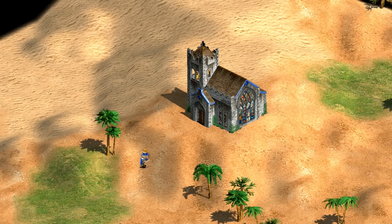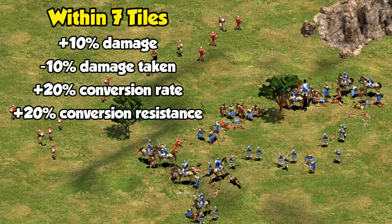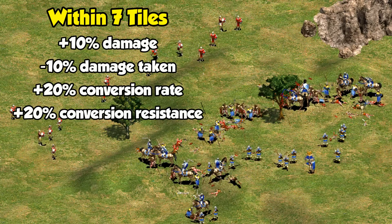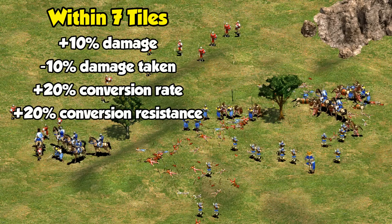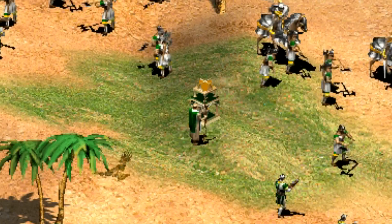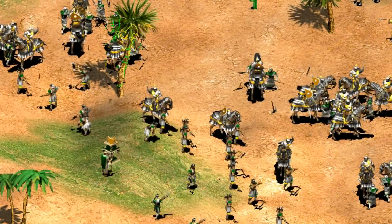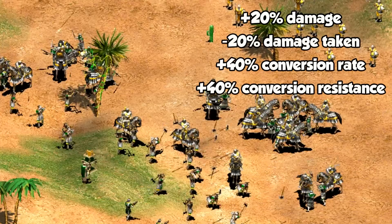The last planned feature I want to mention concerns relics. Ultimately they decided to go with relics generating a steady supply of gold, but the original plan was for them to give stat buffs. After picking one up, a monk would actually carry it into battle, where it would give all non-siege units within 7 tiles a 10% increase to their damage and a 10% debuff to the enemy's attack. Nearby friendly monks would also have a 20% conversion bonus, while your own units would be 20% more resistant to conversion. Killing the monk carrying the relic wouldn't even stop the bonus, as the relic remains yours and active as long as you were the last one to touch it. Each relic would also be specific to one of the game's civilizations when generated, excluding the raider cultures, who don't benefit from relics at all.